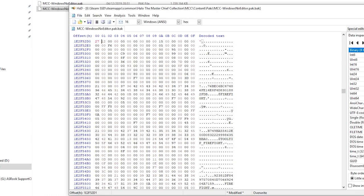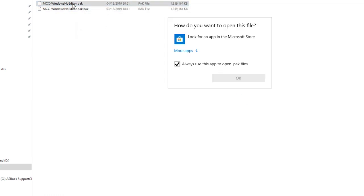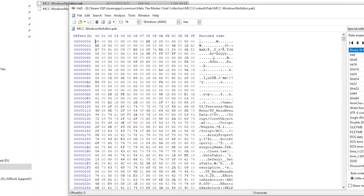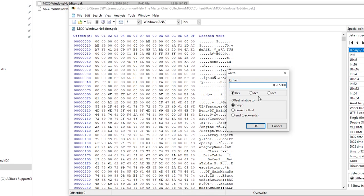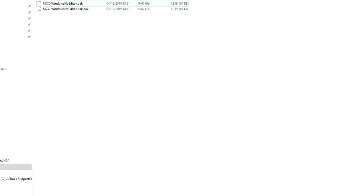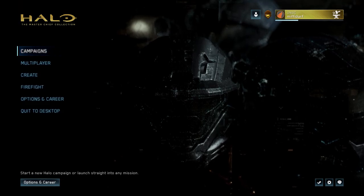You'll see that second value is 27 as well. Then all you do is save it. I'm not going to save it purely because I've already done it on my copy. If I open my normal file in HXD you can see mine is already set to 27. Then literally all you do is close this all down and load up MCC again.